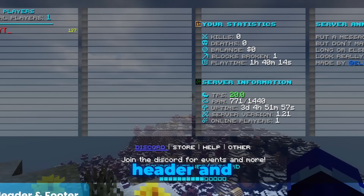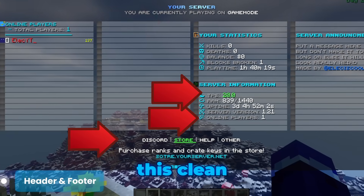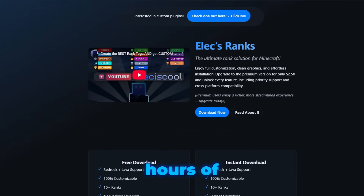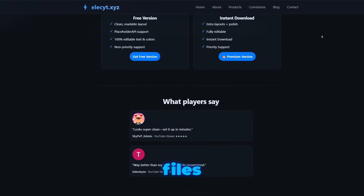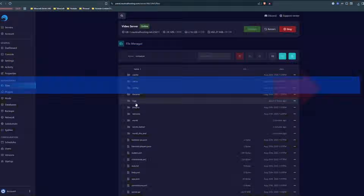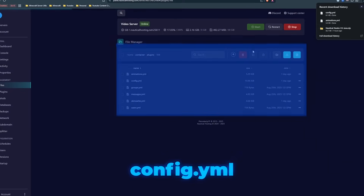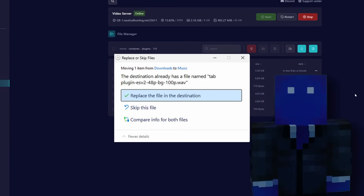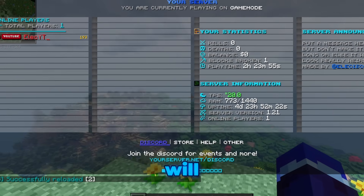Look at this professional header and footer — it's animated, it shows your server branding, player count, and even the server's TPS. This clean layout is what separates a good server from a great one. To skip hours of configuration, click the link in the description to download my custom config files. Download the animations.yaml and config.yaml files, go into your server's plugins folder, open the Tab folder inside, and drag those files in, replacing the existing ones. Then head into your game or console and type /tab reload — the new header and footer will appear instantly.